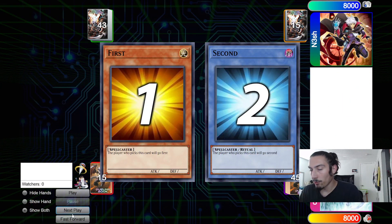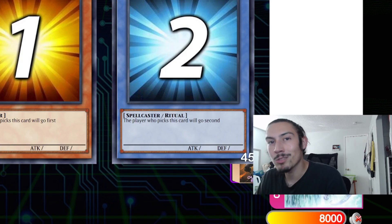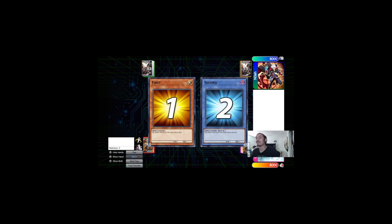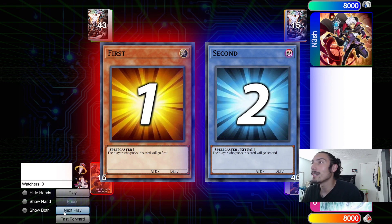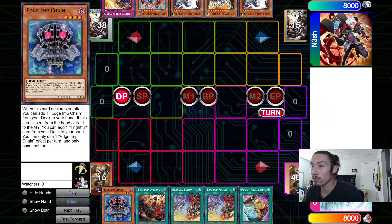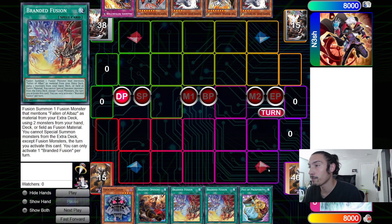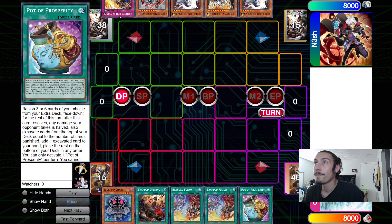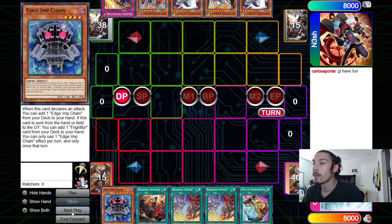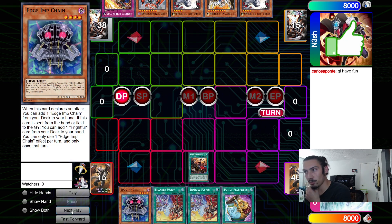Welcome back to another video on the channel. Today bringing you guys another high-rated duel - we have Carlos with a 773 rating versus the goat. Rock paper scissors decides who goes first. Carlos opens up Edge of Chain opening, Branded Fusion, then Branded Fusion into Prosperity. Nesh opens up Retribution, Albion, Clem, Lubelion, Clem. A little Branded mirror starts in the draw phase.